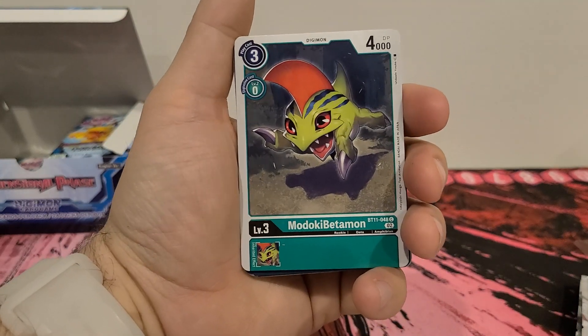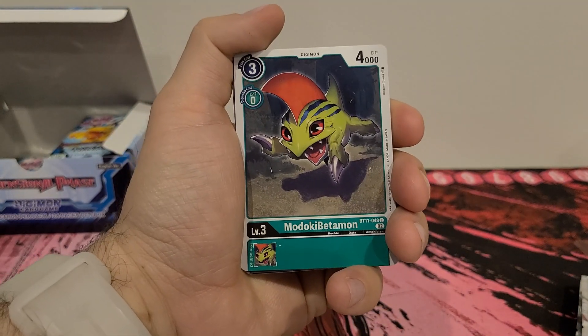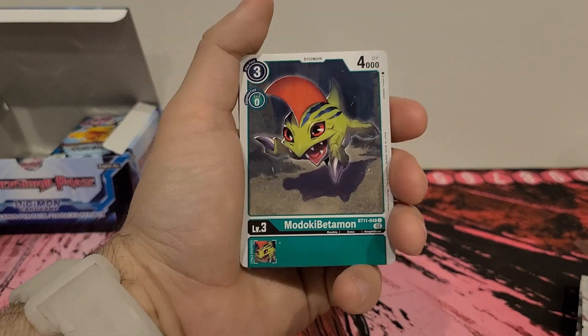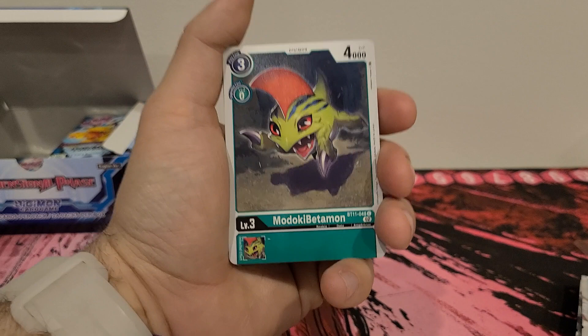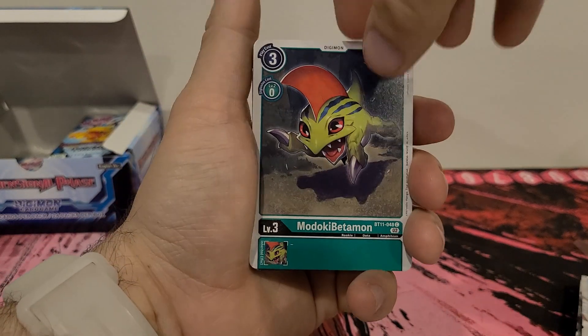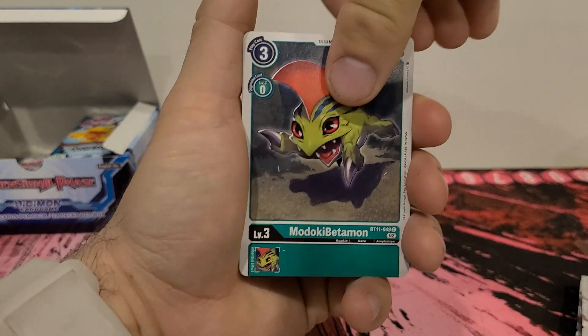We got Madoki Betamon. Three play cost, Seer to Jivlisha, 4,000 DP Vanilla. I like that they're giving the alternates their actual names. I want to see them do that with Black Agumon and some of the others, but it's good to see them getting that.